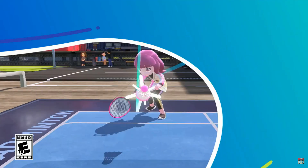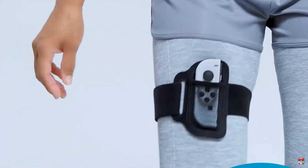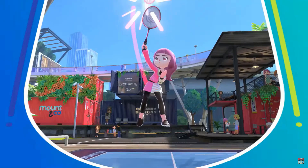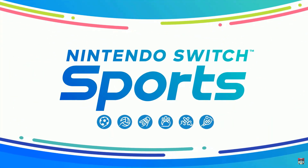Nintendo have literally just released the Overview trailer for Nintendo Switch Sports, and it gives us a better look at the online ranking structures, how to unlock customisations, and Nintendo actually acknowledged Miis. But there are also a bunch of hidden details in the trailer, so let's look at six things you may have missed.